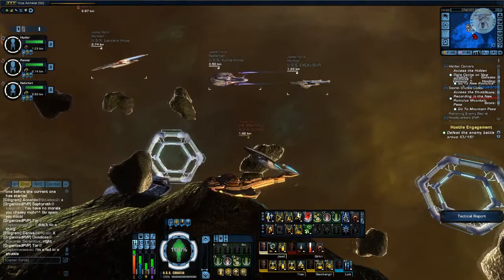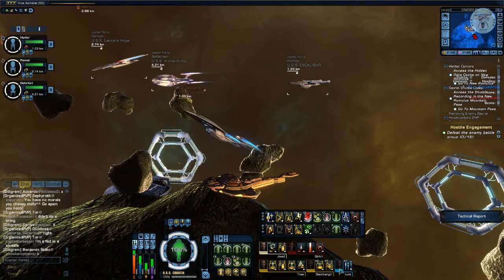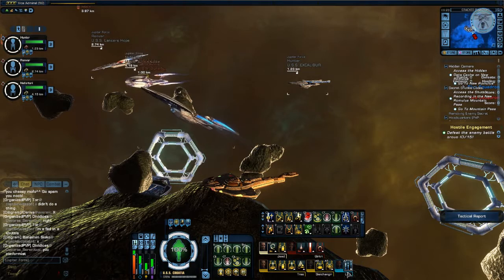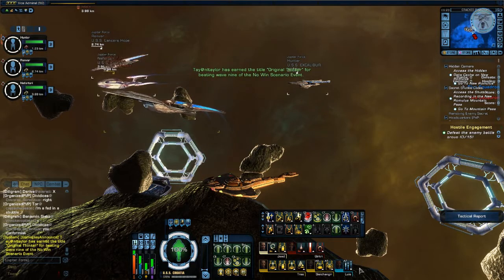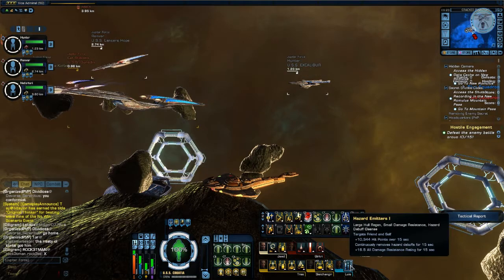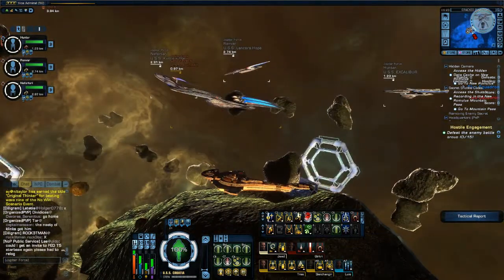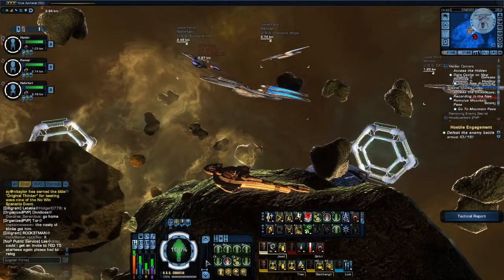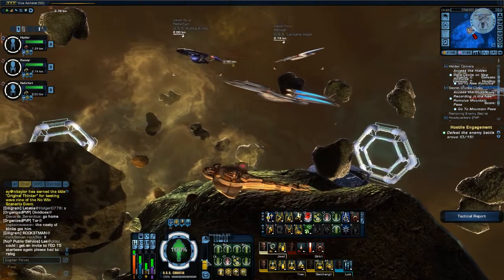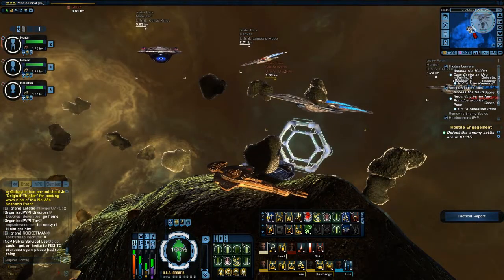Other science abilities you can include are Hazard Emitters, which is a hull heal over time and a debuff cleanser, and Transfer Shield Strength, which is also a shield heal that can be used not only on yourself but on your allies. All of these abilities are used in tanking, and it's normally best to have multiple copies if you're a pure tank.